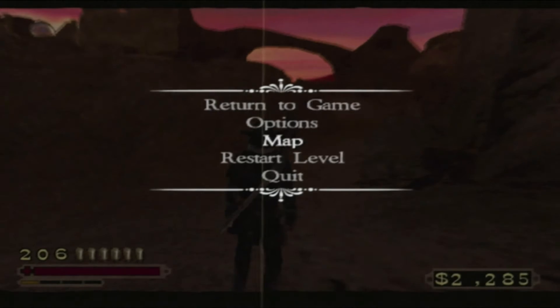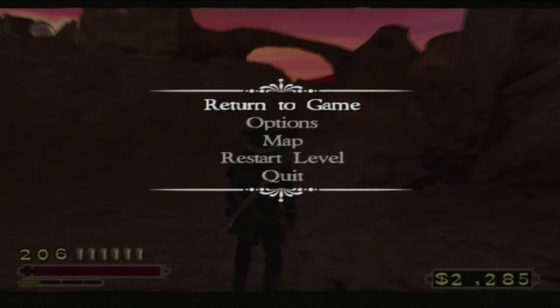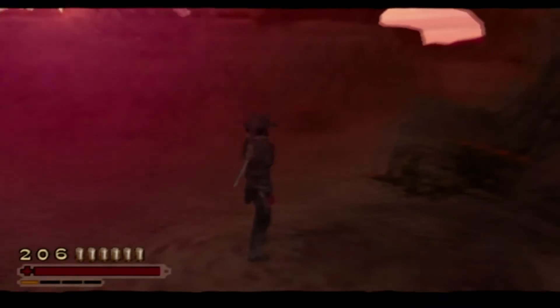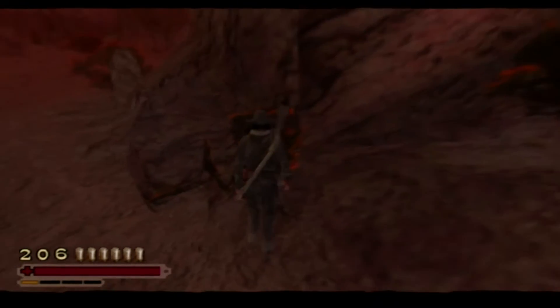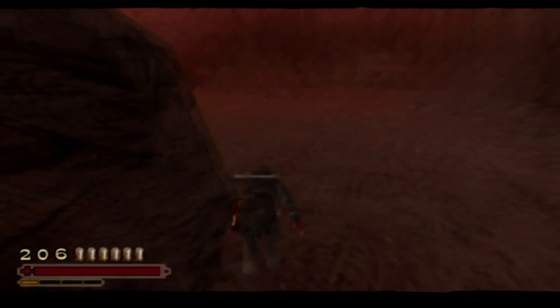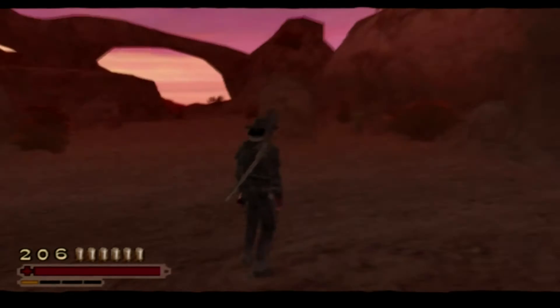Oh, so are we storming the base of General Diego? It looks more like sneaking — incognito. 'To view the level map, press Start and select Map.' Why are you adding a map now? I don't know. We're on chapter 14 of 23 — more than halfway into the game. By the way, there's a map. It sounds like you have to sneak around and snap necks — is that what's going on?